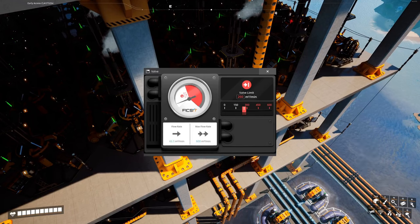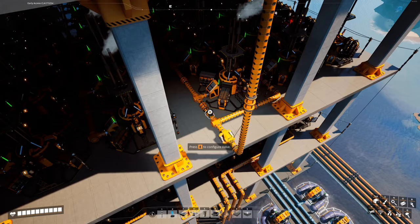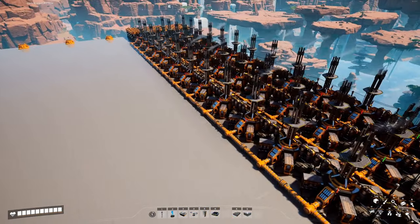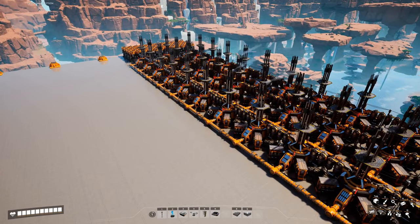Remember how I was pushing everything up instead of down, and therefore my pipes were not full? By putting valves on the junctions I just made everything worse, and the pipes on the uppermost floor were even emptier now.